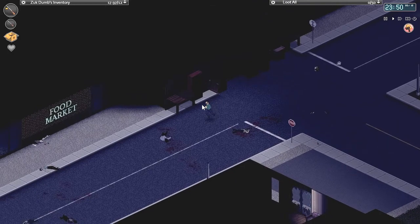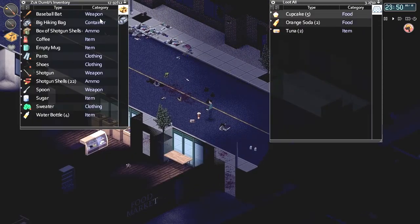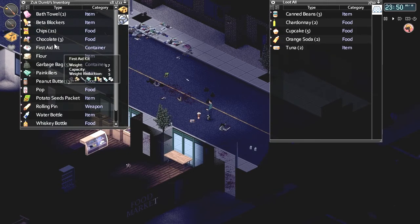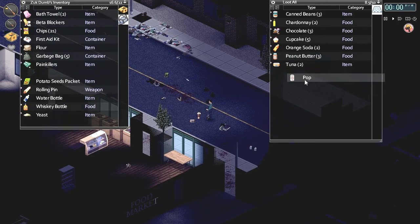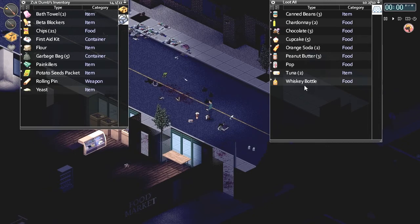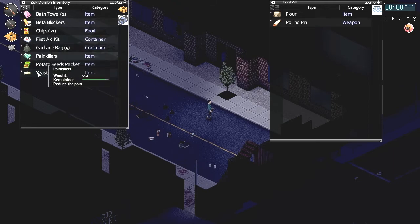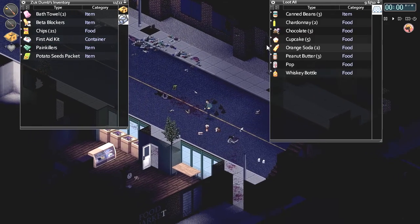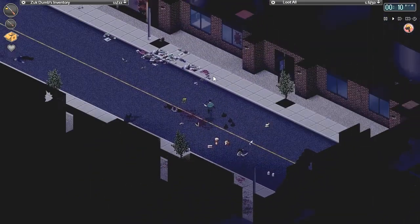Home sweet home — well it will be when I've actually turned it into a home. Let's drop some food off. Beans, chardonnay, chocolate, a bit of pop. We'll drop the whiskey down here. Drop this rolling pin and flour, and yeast over here. Got a garbage bag here. Okay, now let's go see about finding a kettle.